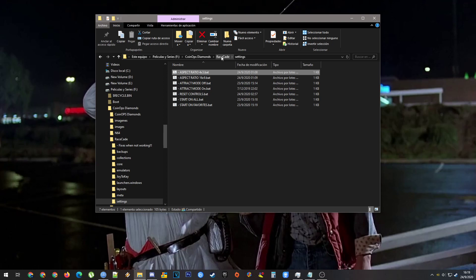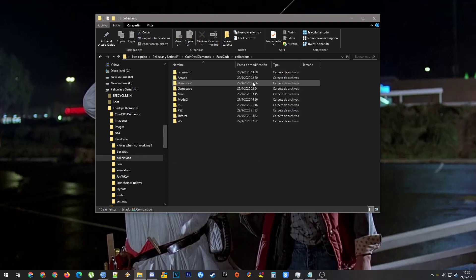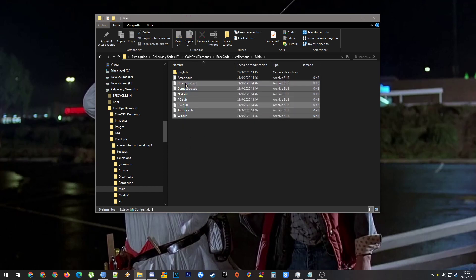If you don't want some sub-collection to show, you can do this: for example, if you're running this on a lower-spec machine and PS2 games don't work for you, go here, delete only that file, and PS2 will not show on the list. The same applies to every other system. If you want only arcade, you can delete all the rest. This build is intended for a medium-spec PC.